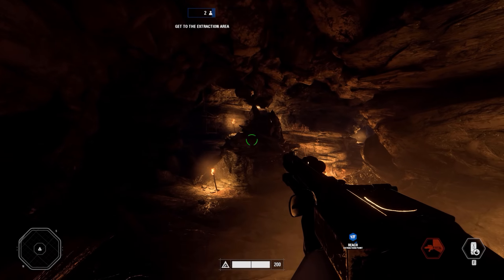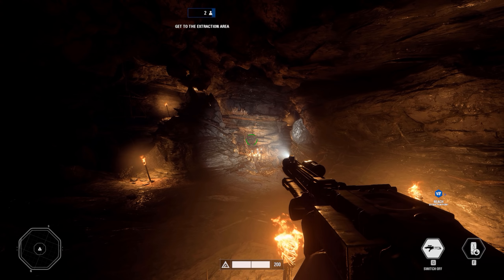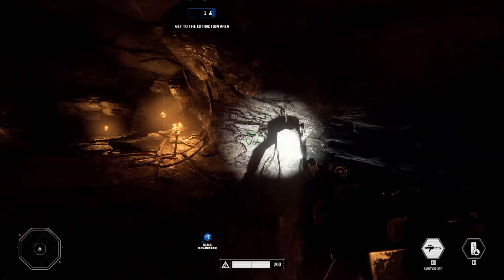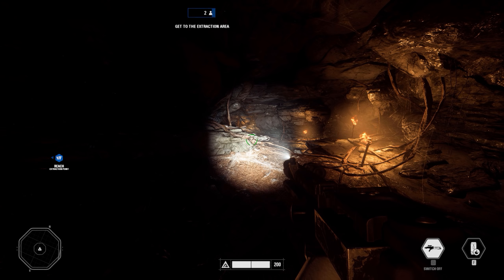Hey guys, this is Drax back with an exciting update on Star Wars Battlefront 2. The latest patch known as Night on Endor has released today, giving us the new limited time Ewok Hunt mode, some new skins to use, and we can finally convert our crafting parts to skill points. There's also been some much needed changes to gameplay to make it smoother and more enjoyable, so let's take a look at the additions and changes.